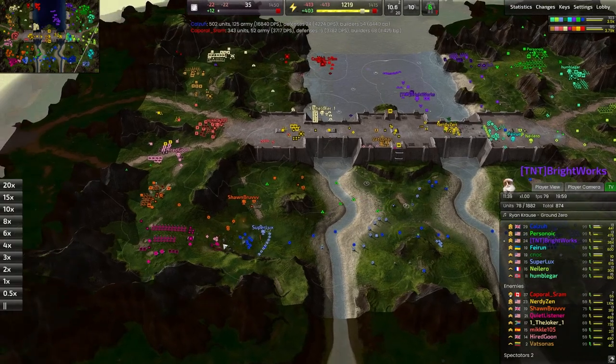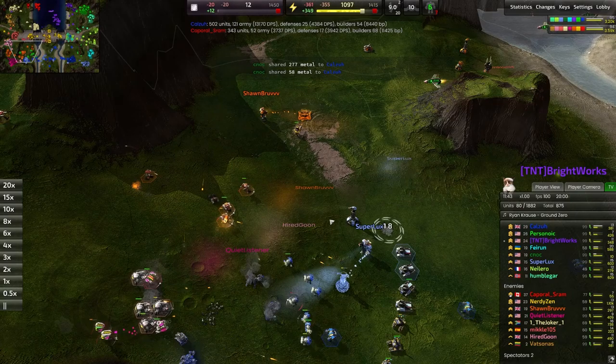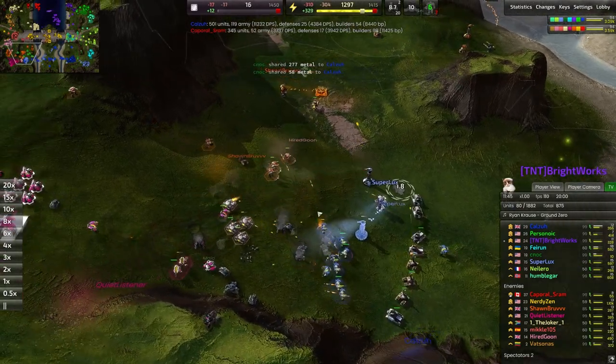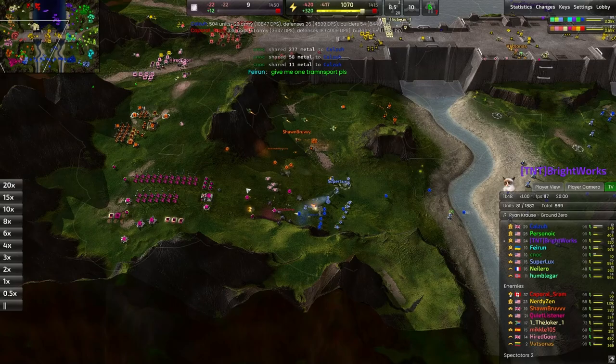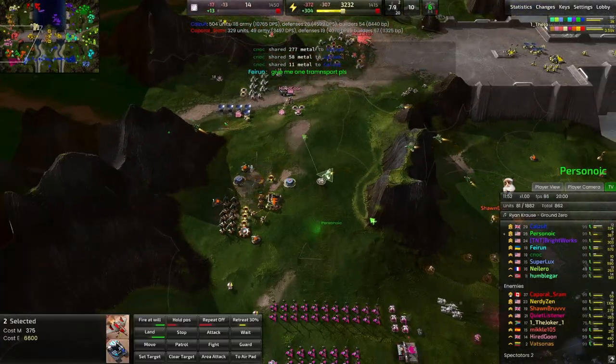Meanwhile, blue has pushed forward super far. Both blues — Superlux moving forward with Kelsa — are both pushing in at a pace, collapsing this southern line and doing a phenomenal job about it. We do have a bombing run brought out here by Pursanoic.